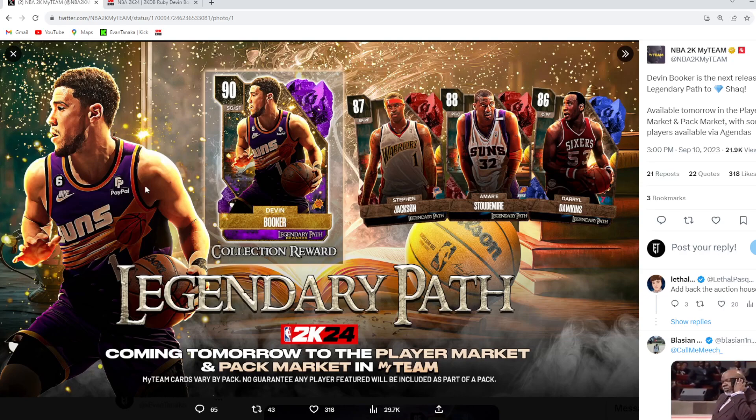200,000 MT for a lock-in Amethyst Devon Booker — I'm not sure if it's worth it. If this Devon Booker card were 200k MT and you could sell him back on the auction house and only lose the 10% tax, I think it would be somewhat worth picking up for people with a lot of MT. But the annoying thing is these cards are locked in, so if you want him you have to spend 200,000 MT. This is probably catered more towards money-spend players.